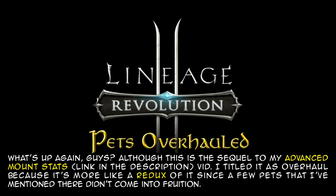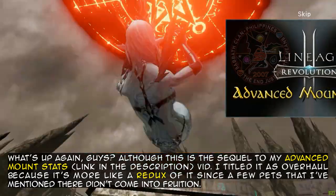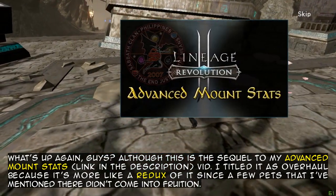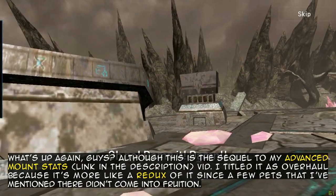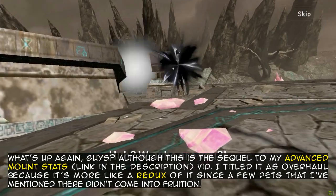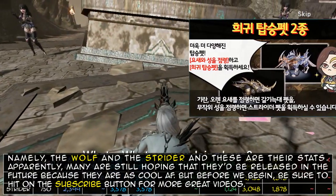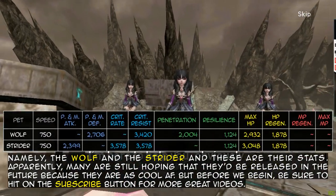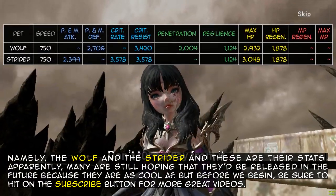What's up guys. Although this is the sequel to my advanced mount stats vid, I titled it as Overhaul because it's more like a redux of it. Since a few pets that I mentioned there didn't come into fruition, namely the wolf and the strider. These are their stats. Apparently many are still hoping that they'd be released in the future because they are as cool as freak.